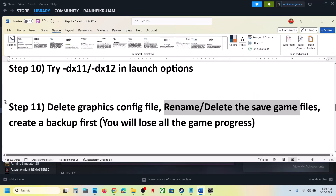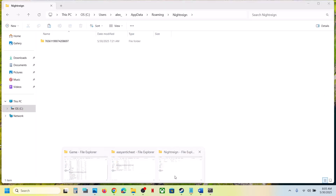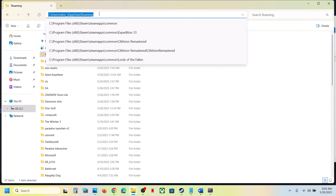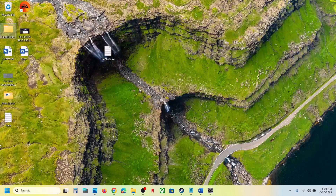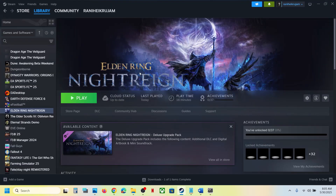If still not working, you can rename or delete the save game files, but be aware you will lose all game progress and have to start from scratch. Create a backup first — go to the same location, find the Night Rain folder, copy it, and paste it to the desktop. Once you have a backup, rename the original folder by adding .old to the name. Then launch the game. The game will start from scratch.